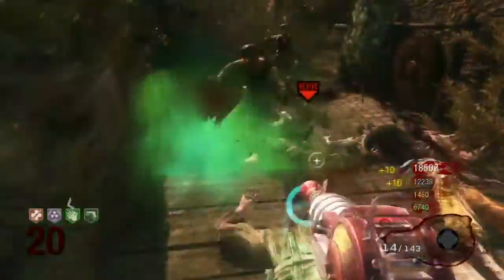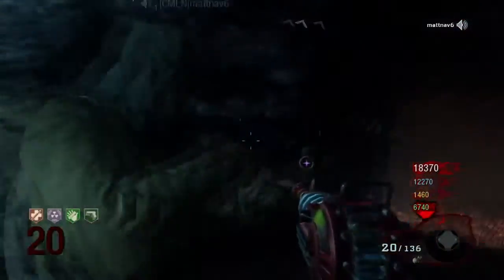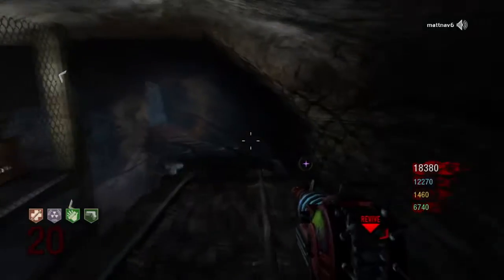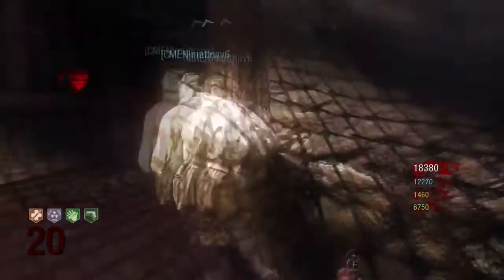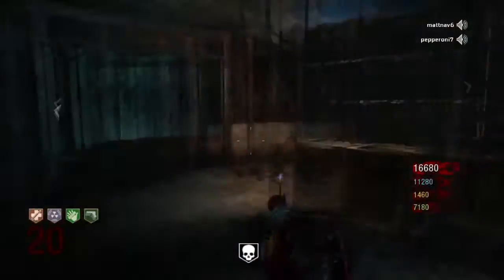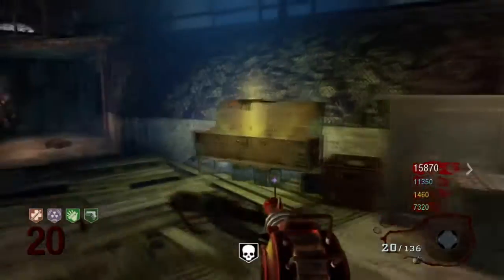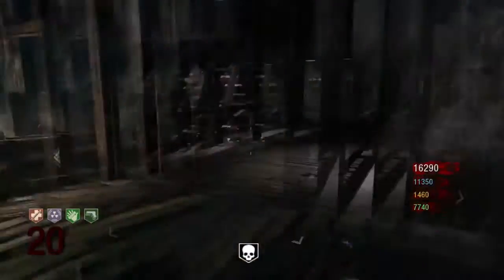One thing that makes this strategy really good is the ability to get max ammos. If you get a drop like a carpenter, those are pretty useless, so it really helps to get an Awful Allotin with an upgraded crossbow or monkey bombs. If you see a power-up, you throw a monkey bomb to distract the zombies, let one of the monkeys come and take it, then chase it and switch it to a max ammo. That's really helpful and it helps you get through the rounds a lot quicker.